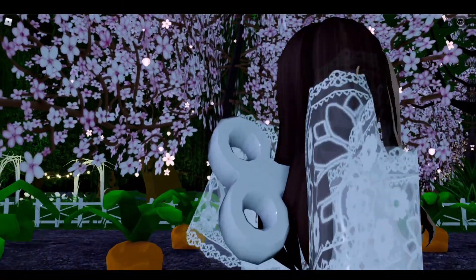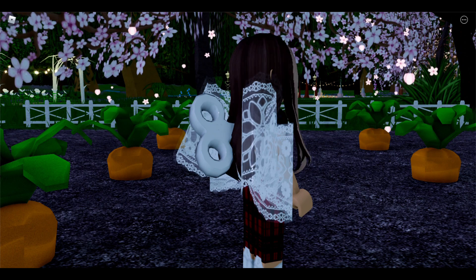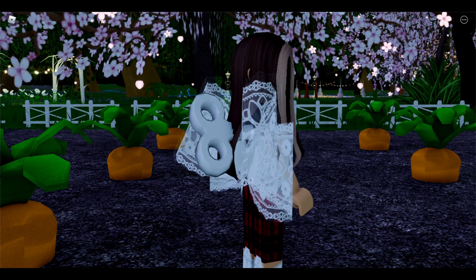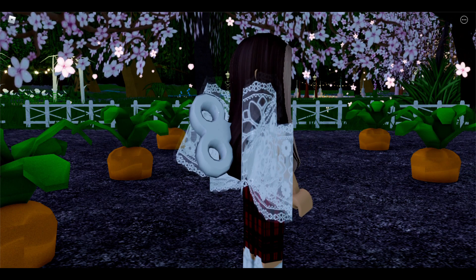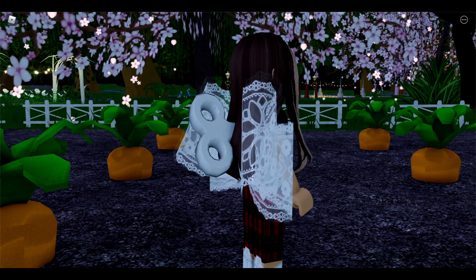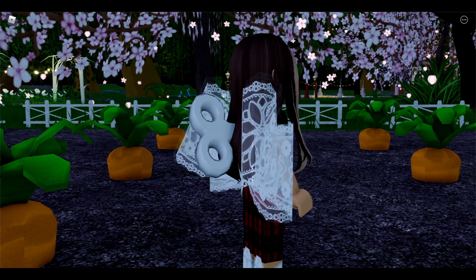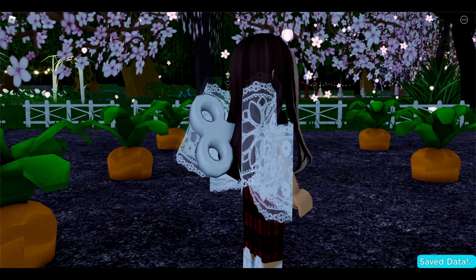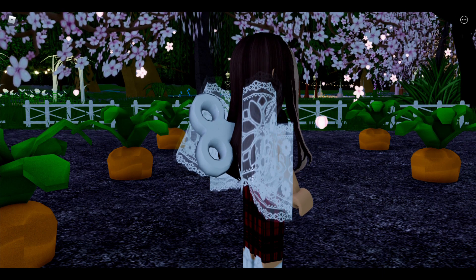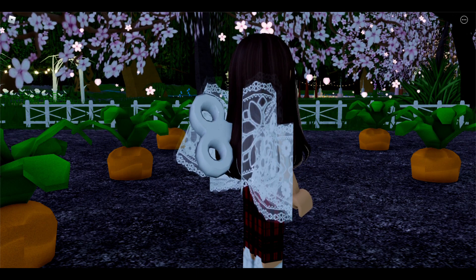This is our next outfit hack and it is mainly a back accessory hack. It's dark out in Davinia, which is why it looks a bit darker. This is the Wind-Up Toy and the Miss Lady Rose back bow. I think they look really cute together. You can also do this with the Dear Dolly bow — it works just as well, but this combination is preferred. It looks really fancy, so you could go with either. The wind-up toy is a real item, so it's free — you just need the luck of getting it.